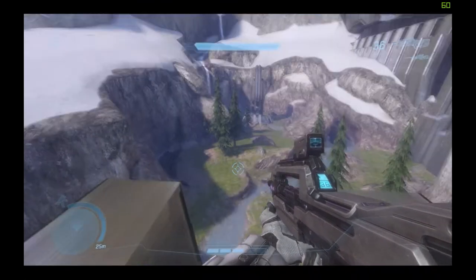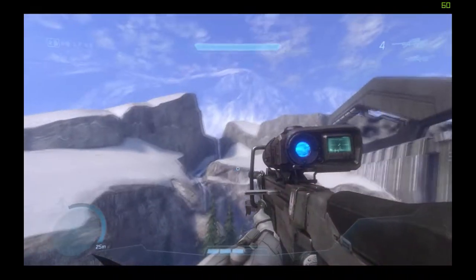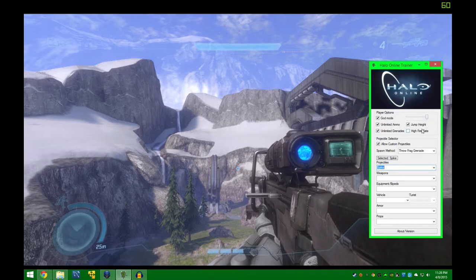For my mini game, all you have to do is you're going to want to have the sniper rifle that is in the base of the tower right here, and you're going to want to also have the Halo Online trainer installed. This is very useful because you can enable god mode, unlimited ammo, grenades, and you can change your jump height and fire rate.